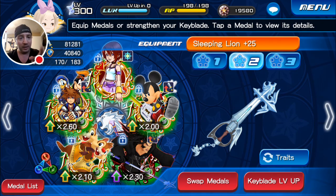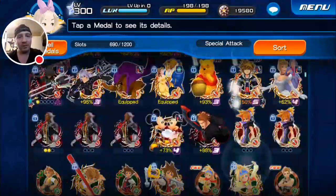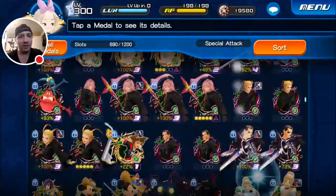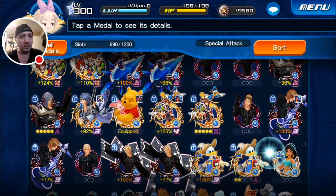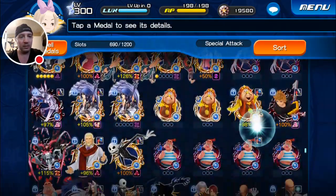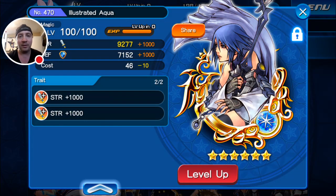For Andre, who's been commenting on my previous video about my Illustrated Aqua — about how I guilted it but there were no traits showing on it — just so you can see: here she is, 105 guilted, and she's traded with Strength plus 1,000. I had double Strength plus 1,000 on her, so she's looking pretty good.